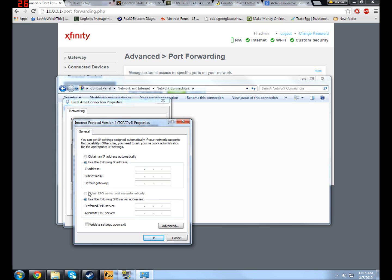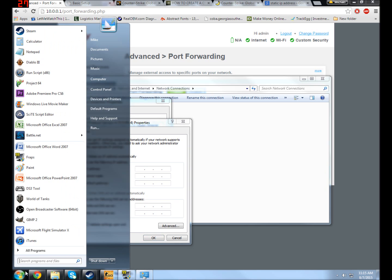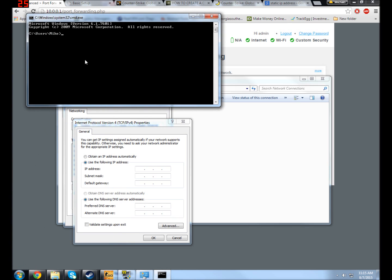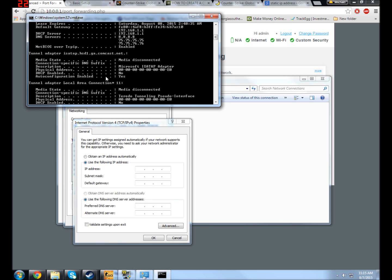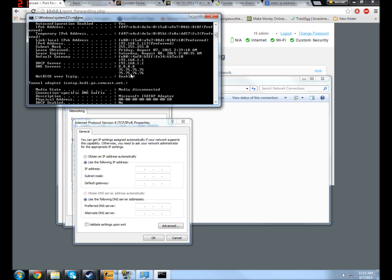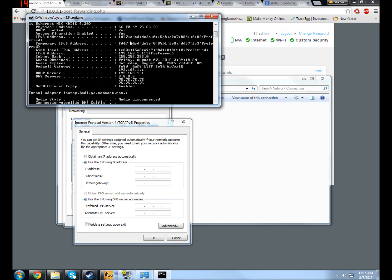The way you get this critical info is from your command prompt — and if that's something you're uncomfortable with, command prompt is something you're going to have to get used to for running a server. You type 'ipconfig /all' — and just a reminder, this is the Windows command prompt, not your server's command prompt. It shows you all of your addresses.